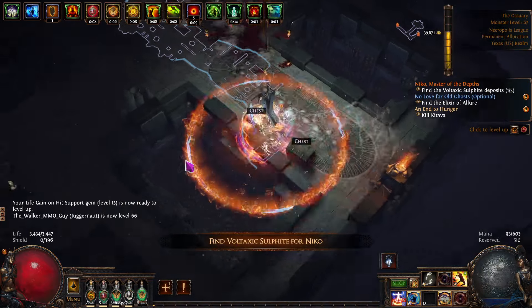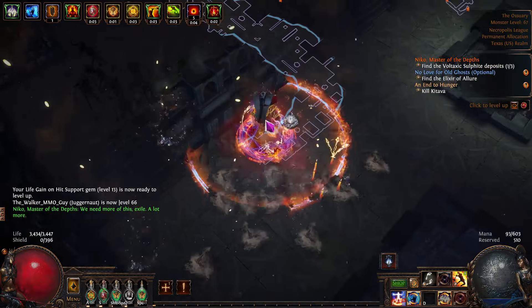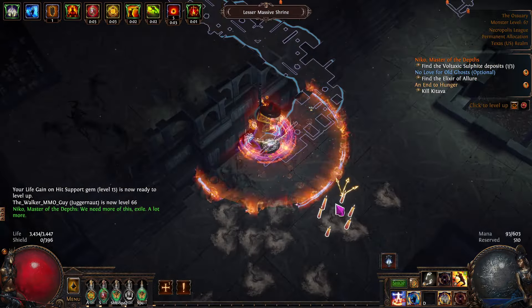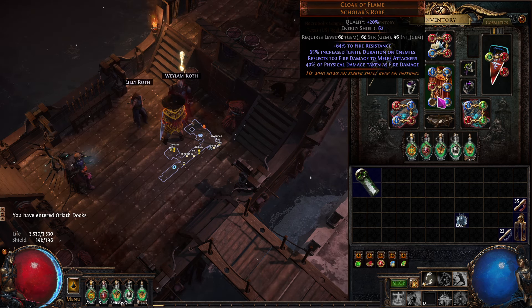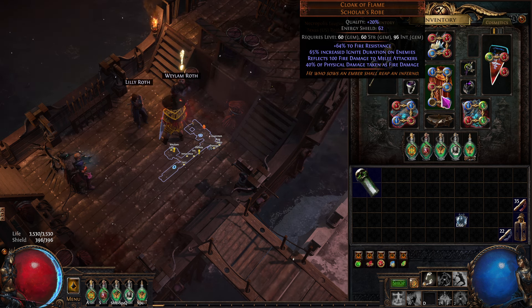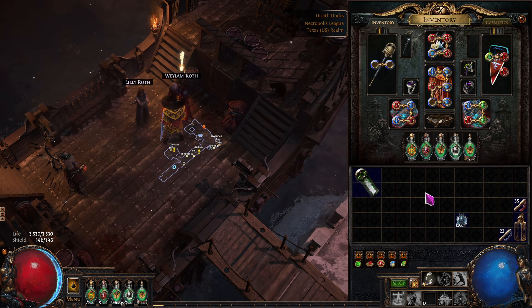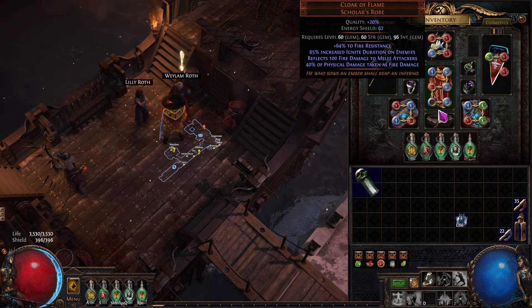We'll see how this turns out — I'm going to be in maps in a second, and when I do it'll be interesting. Hopefully I'm going to go from level 68 to 90 in under 20 minutes. You can get a cheap version of this for a few chaos. I didn't need a six-link, I don't know why I got it — I'll probably put it back up for sale. I'm still learning what six-linking does to make Righteous Fire stronger.